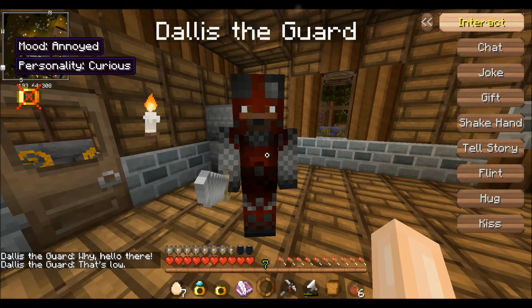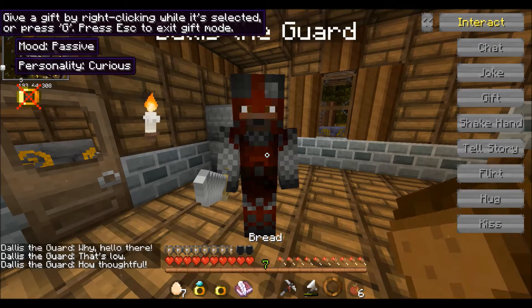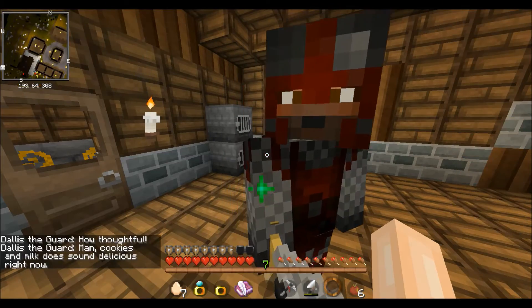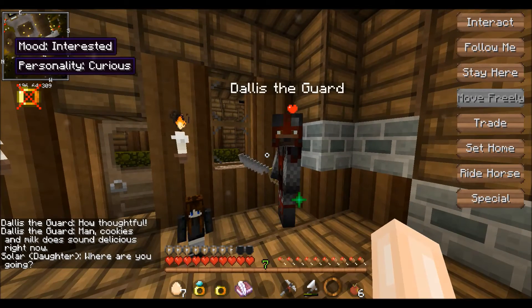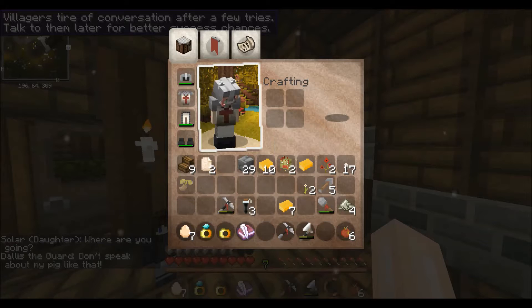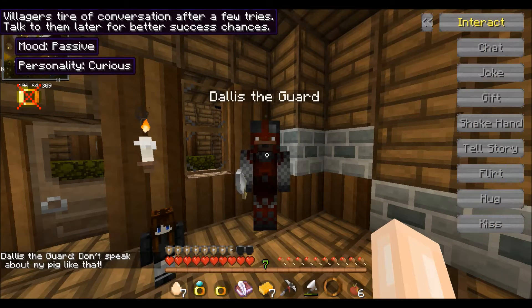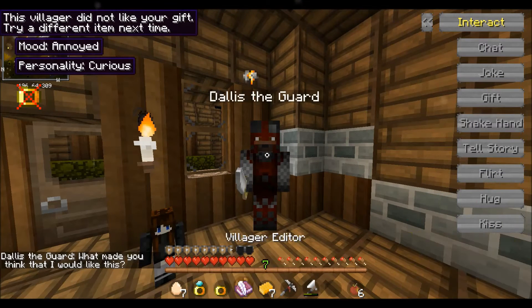He doesn't like that. Let's gift him. You want some bread? How thoughtful. He's passive now, let's chat. Don't go away. Let's joke — he didn't like that either. What if I give you some gold? Gift. I can give you some apples. He doesn't like it. Gold — who doesn't want gold? He's being so rude.